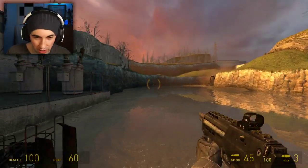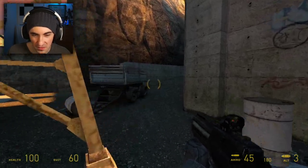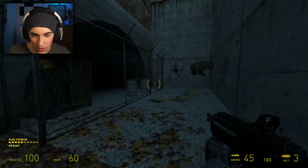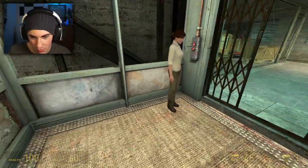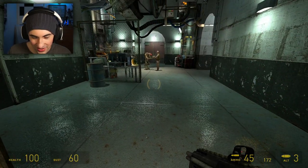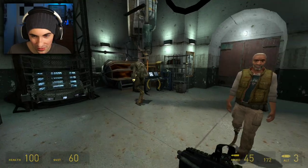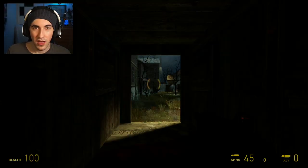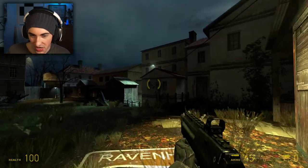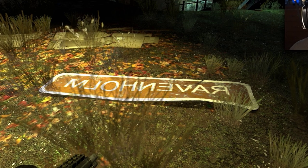I want to take a look at Eli's Lab, because strangely enough, this was my favorite — I really don't know why. Mossman, show me to the lab. Are we going to go up instead of down? This mod makes the game feel like everything is smaller. Alright everybody, the moment you've probably been waiting for: Backwards Ravenholm — or should I say, Amonavir.